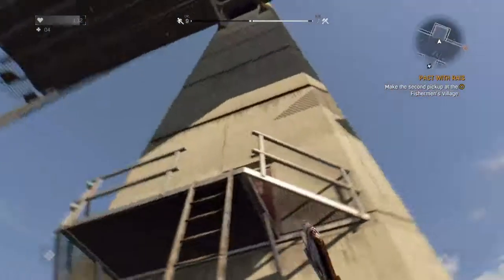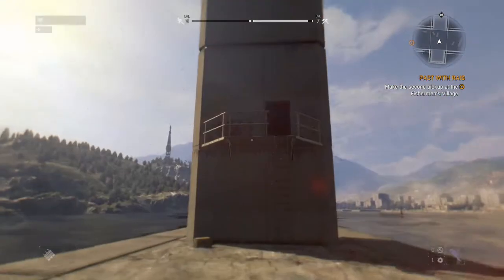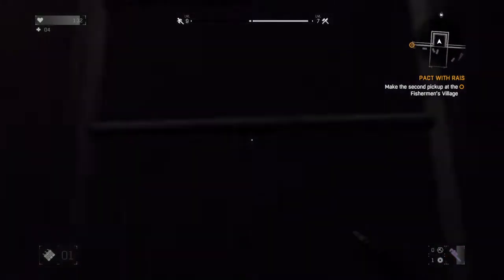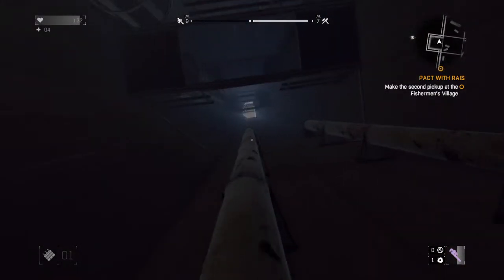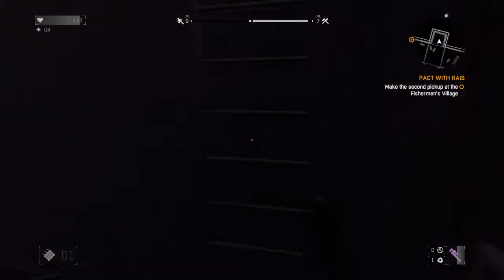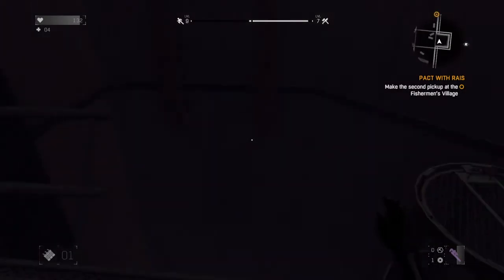Alright, you see? One has a door, the other one doesn't. You're gonna climb up here. And as you can see, the ladder is blocked by the thing, and there's no way you can break that off. That's why we use these gas pipes — I think that's what they are. It might be a water pipe, but I don't know.